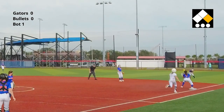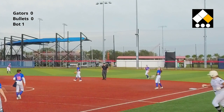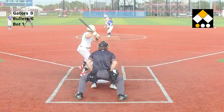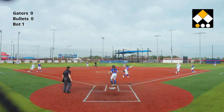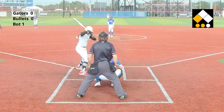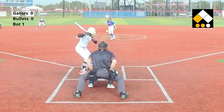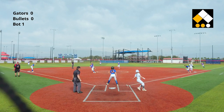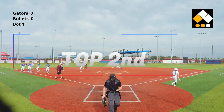Shot down to first base, played by the right fielder — gets her out at first. One there, scooped up, play made at first base. And there's a little play made by Avalo, quick throw to first, and the Gators get out of that one.